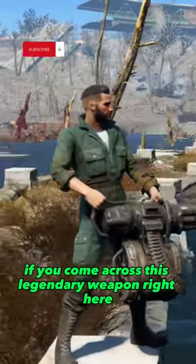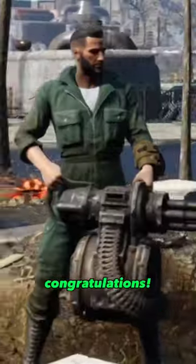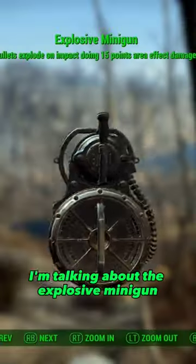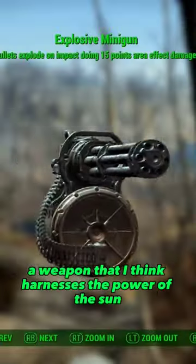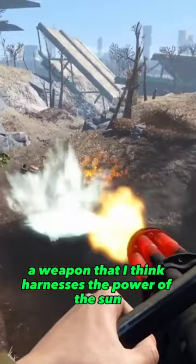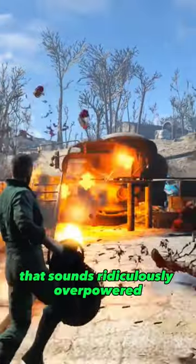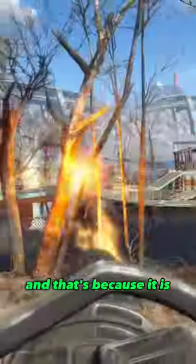During your adventures in Fallout 4, if you come across this legendary weapon right here, congratulations, you literally never need to use any other weapon again. That's right, I'm talking about the explosive minigun, a weapon that I think harnesses the power of the sun to delete enemies out of existence. And you're probably thinking to yourself, that sounds ridiculously overpowered, and that's because it is.